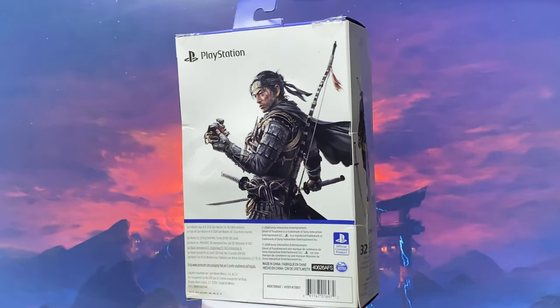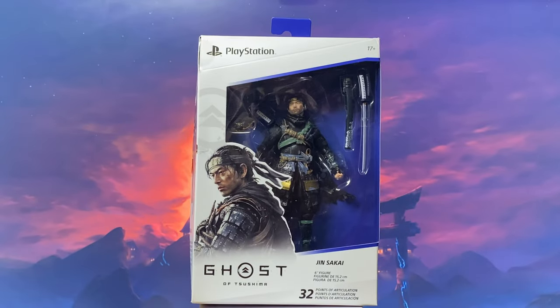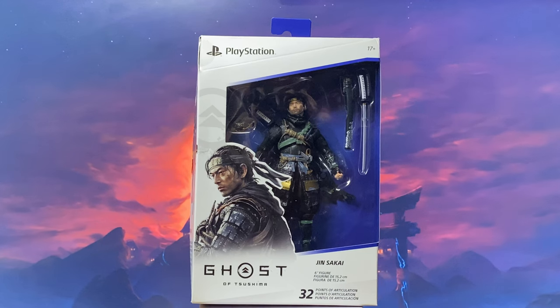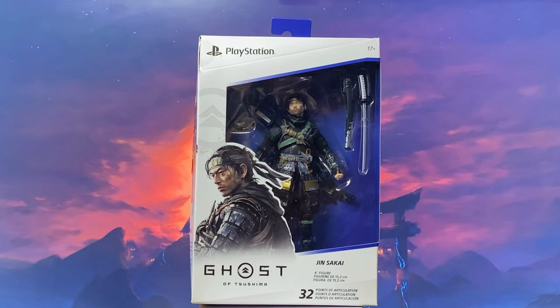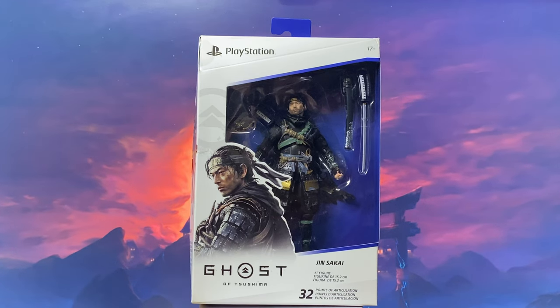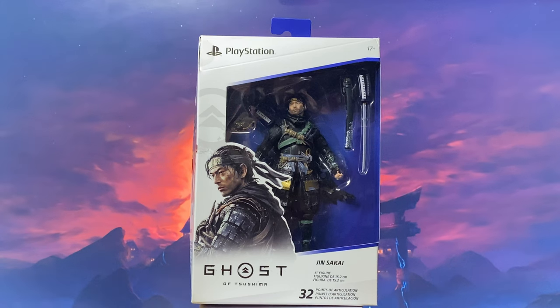Let's start with the packaging. I would like to apologize for the condition of the packaging — the shipping company really messed this package up in transit. The front of the box states PlayStation, Ghost of Tsushima, Jin Sakai, 6-inch figure with 32 points of articulation.